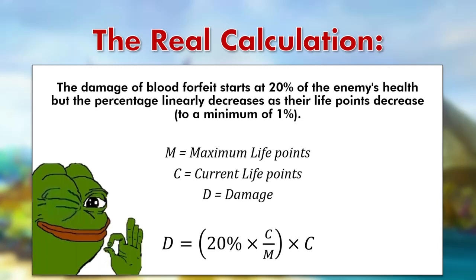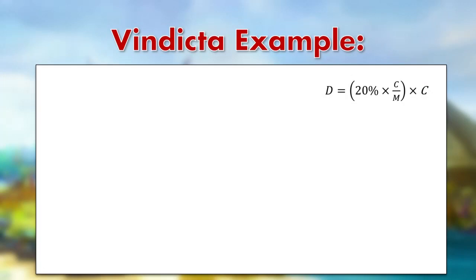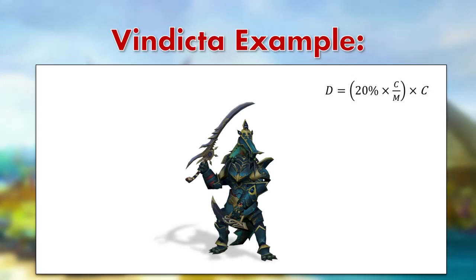Now that we understand this, let's go to an example NPC and plug in some numbers to calculate the damage potential. I've left the equation in the top right for reference. At the start of the fight, Vindicta has 200,000 life points, which equals the maximum life points. So C/M equals 1, meaning we just have 20% × 200,000 = 40,000 damage. Of course, we can never hit this high due to the damage cap, which I'll go into more detail on shortly. Timestamps are in the description, by the way.